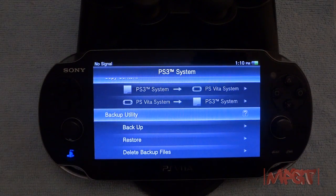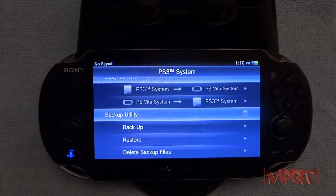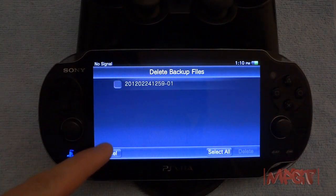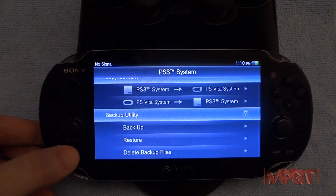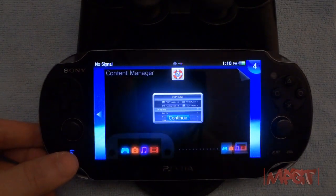If I want to go to Restore, that's the name — so I made a backup file and it's on my PS3. If I want to restore it, same thing — hook it up to that PS3. You can do it on any PS3 that has your PSN account that's on your PlayStation Vita. Then you can delete backups, which is the same one. That has been the Content Manager, in depth, of how it works.